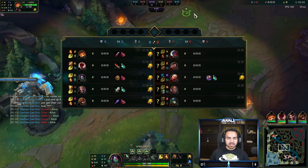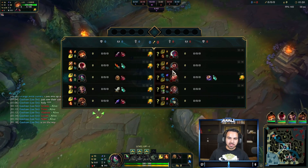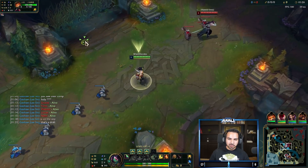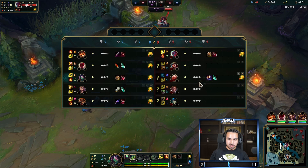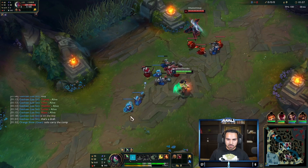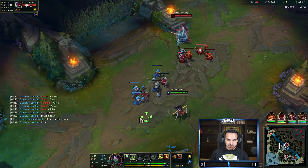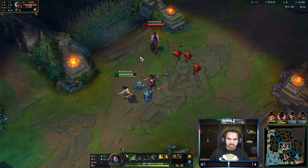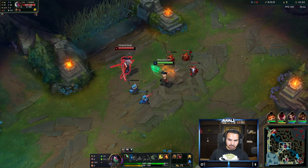We're going into a game focused on snowballing in the early to mid game. We're going for a Conquer build because Yon is a pretty easy matchup, so we don't need Electrocute. Conquer is better for 1v5ing since it does more damage to more than one person. Electrocute is just good for bursting one person. It's completely fine to take poke because we have Doran's Shield, Second Wind, and the armor rune.